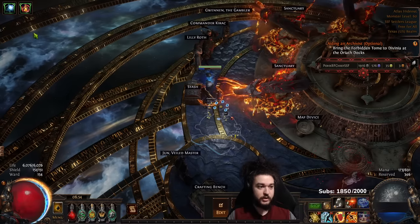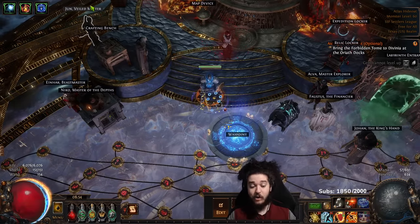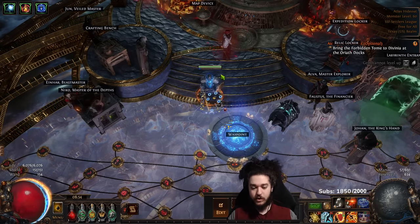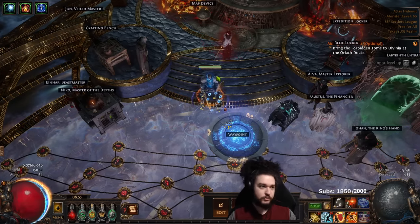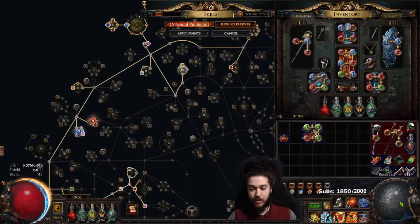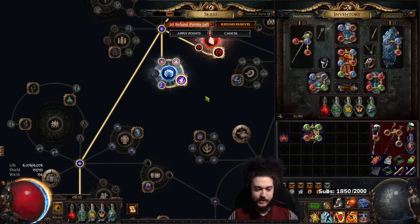I dropped some aura nodes - I'm currently not running Flesh and Stone. It's a fantastic aura, but when running T17s or uber farming you often can't be in the target's face due to immune phases or weird mechanics, so Flesh and Stone loses value if you're not next to the target. I also dropped Skitter Bot because I'm not using Fire Trap anymore and don't have the mana to run Unbound Ailments with it. So I have a ton of open gem sockets - which tells me that with an Enlighten I could save another skill point.